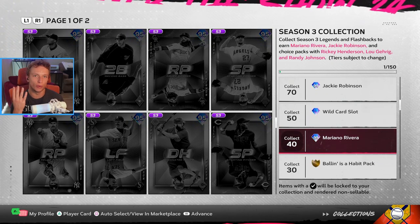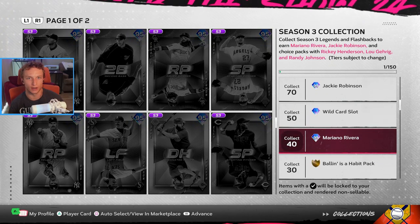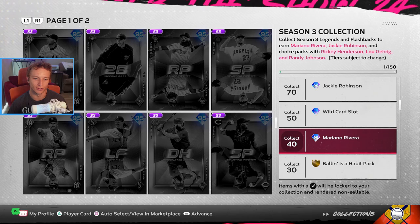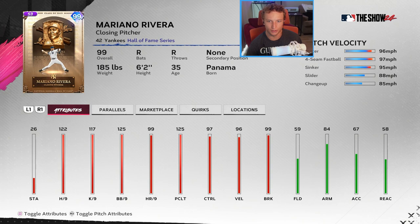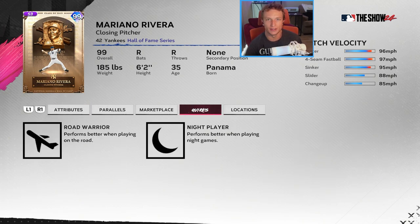At 40 cards you get your first 99 overall card — 99 Hall of Fame Mariano Rivera. He's got a cutter, fastball, sinker, slider, and changeup. Everyone already has the 93 overall Mariano in their bullpen and still uses him, so if you're getting away with the 93, this card is going to be pretty OP and elite. Another intimidating card in the BR collection reward is in the bullpen — I'll get to that right after this collection.